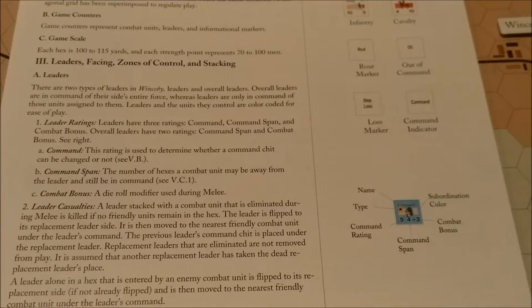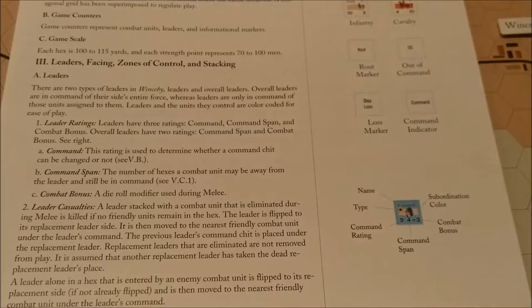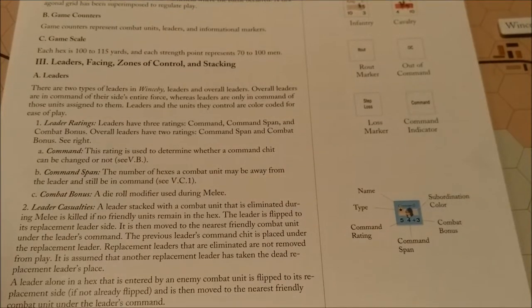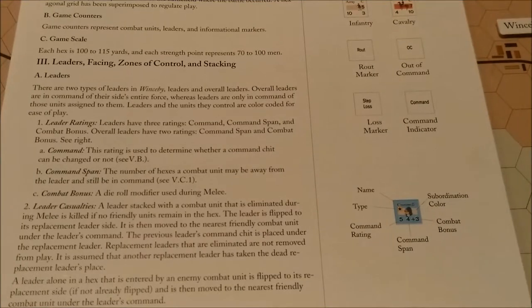Leader ratings: leaders have three ratings — command, command span, and combat bonus. Overall leaders have two ratings — command span and combat bonus. The command rating is used to determine whether a command chit can be changed or not (see section 5B). Command span is the number of hexes a combat unit may be away from the leader and still be in command (see section 5C1). Combat bonus is a die roll modifier used during melee.